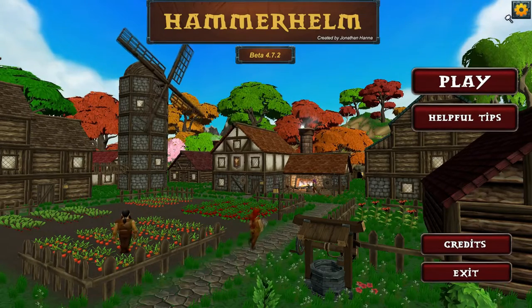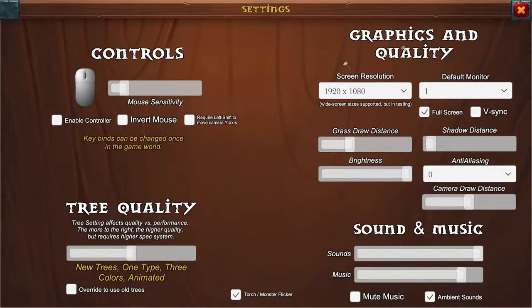So let's jump into this. First, let's take a quick look at some graphic settings, controls, and audio. If you want to adjust your keybinds, you have to do it once you're in the actual game. Graphically, the game can be a little demanding for a system like mine, so I have turned off the shadows, lowered the grass and camera draw distance, and lowered the tree quality a little bit.